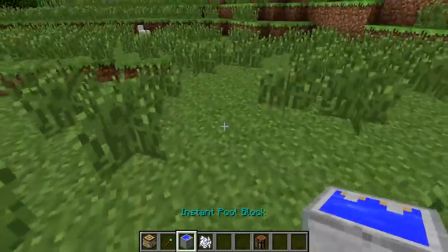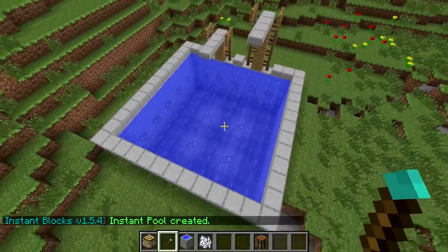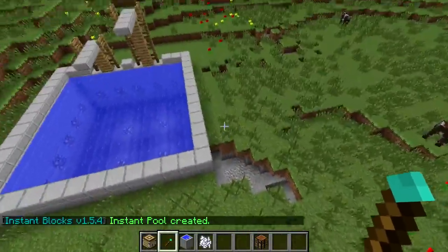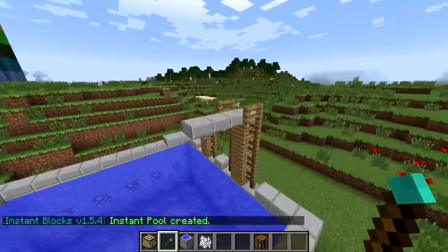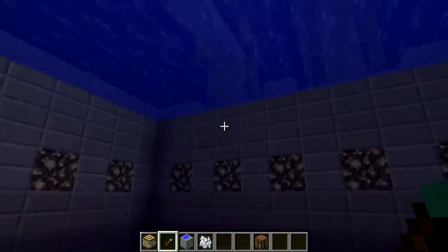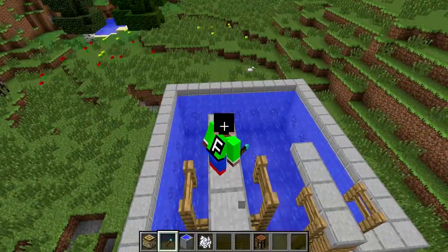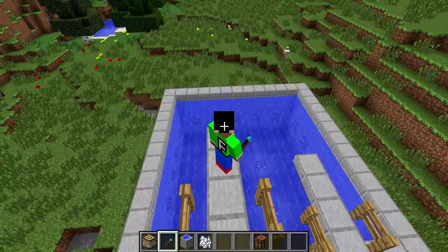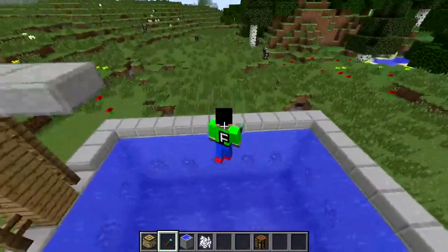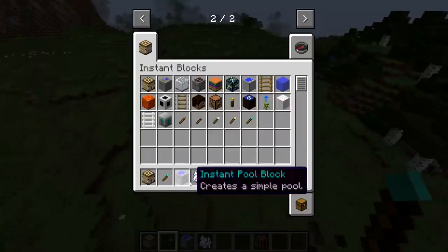So let's try the Instant Pool Block — creates a simple pool. If you're lazy and don't want to create a pool, then boom — there we go. I thought it was just gonna place a little pond area, but this is cool — we actually have these little things right here. We can go like a 360 into the water! I could probably build something like this since it's actually very simple, but if you're lazy you can just create it instantly.